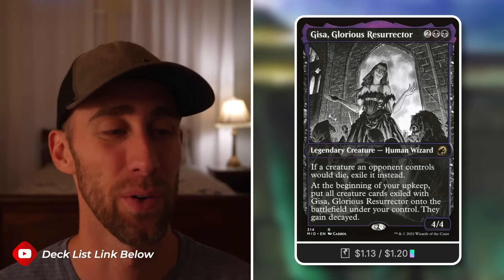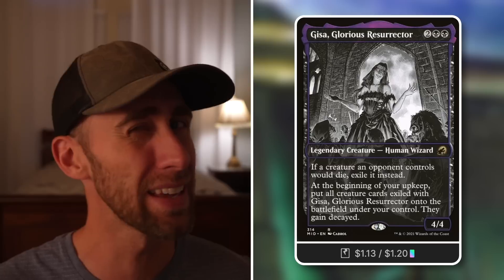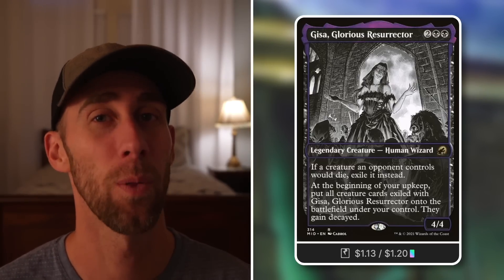Finally, Gisa, Glorious Resurrector: if a creature an opponent controls dies, exile it instead. At the beginning of your upkeep, put all creature cards exiled with Gisa onto the battlefield under your control with the decayed counter. So your opponents' creatures become yours temporarily — you can swing away with them and take out opponents with their own creatures.